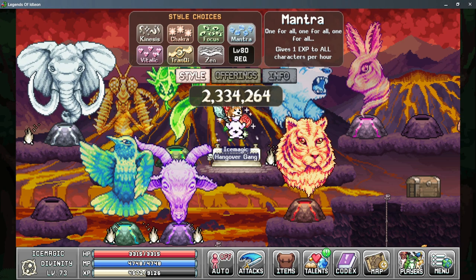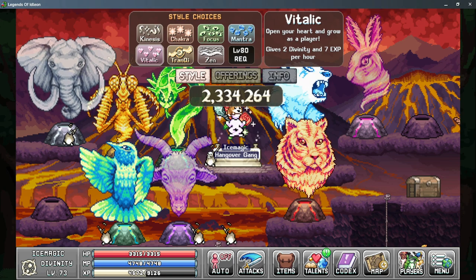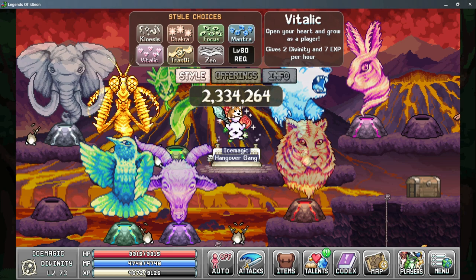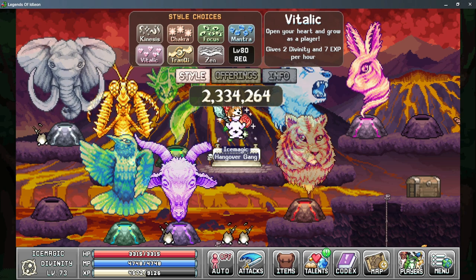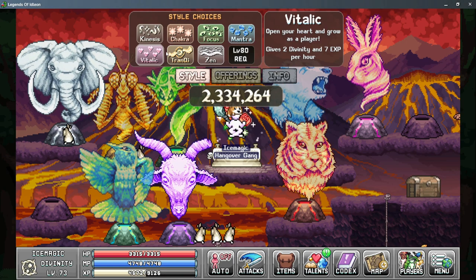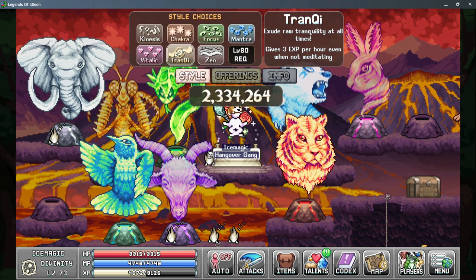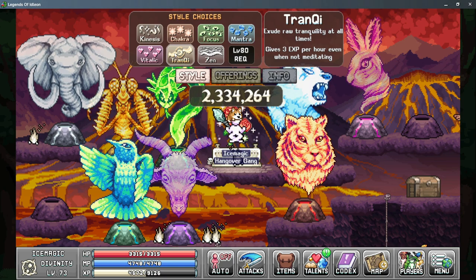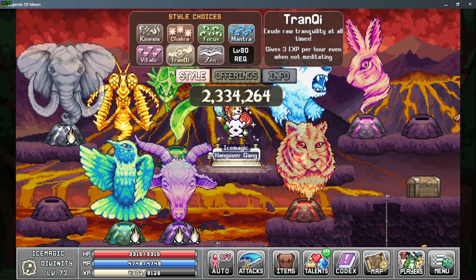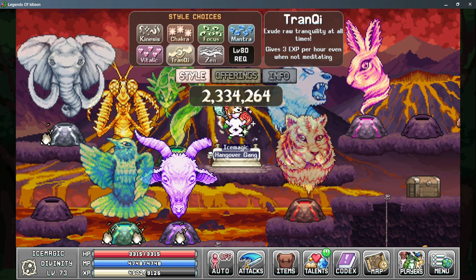The start of our next real phase is when we unlock Vitalik. When you unlock Vitalik on multiple characters you'll notice a significant increase to your EXP per hour, as this is a base value and all of your multipliers will apply correctly. This will allow you to start generating Divinity points again. The next step after this is unlocking Tranky, which gives you 3 EXP per hour even when you're not on the Divinity altar. This is a must to get on all of your characters, as there are several benefits for having a high level Divinity on all characters.